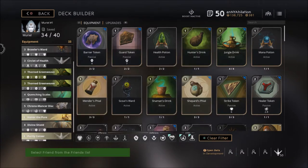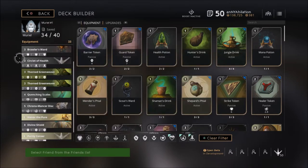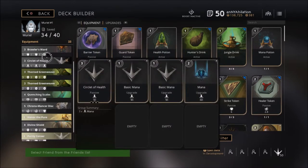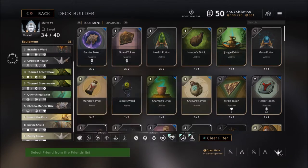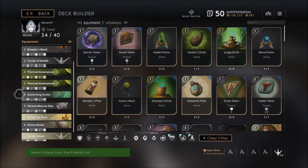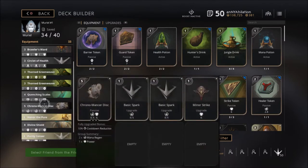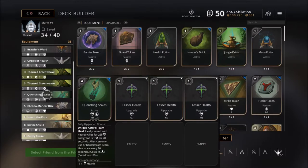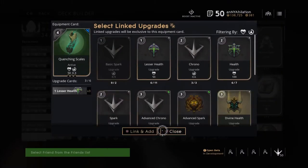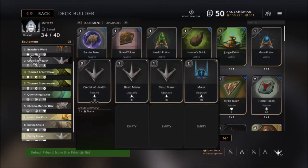My carry usually picks up a dummy ward or a regular ward to place for us, and then my second card will be a ward so that we both have wards in case the enemy starts dewarding us. I have upgrades on this card but you don't need them. My third card will be Quenching Scales. Depending on your off laner — if my off laner is Aurora I'm going to do Purity Sensor as quickly as possible; if not, Quenching Scales is the way to go. I just threw three ones on there to make it easy.